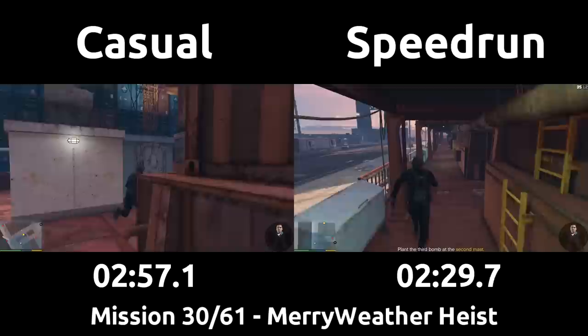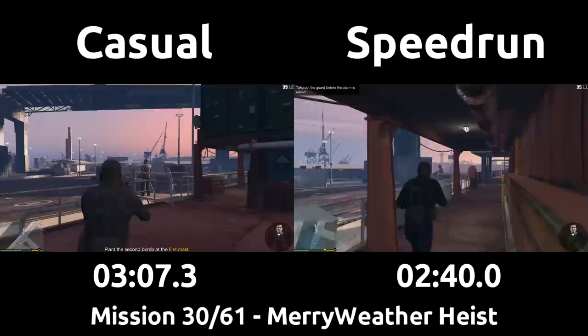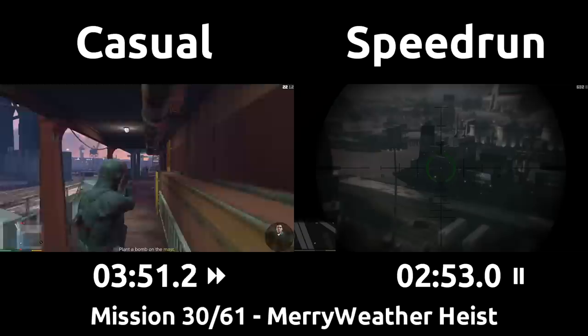Franklin offers to snipe the bad guys for us, but we don't want him to. If he were to shoot any of the Merryweather crew, he'd have less ammo in his sniper, but we want to be able to use all ten shots when we switch back to him. The speedrun then switches to first person to head up the stairs and is done on the boat already. The casual is slowly working their way up the boat, having to take out most every guard or wait for Franklin to do it for them, along with slowly planting the bombs.